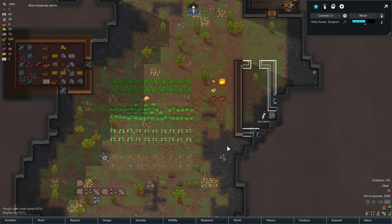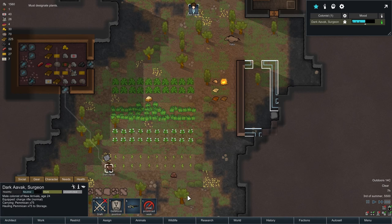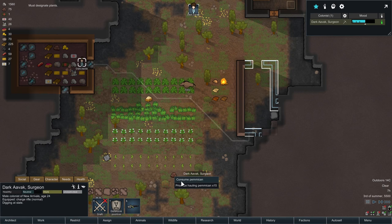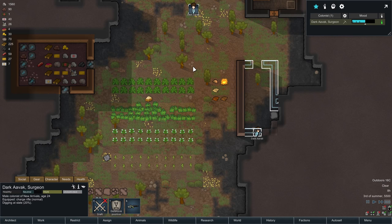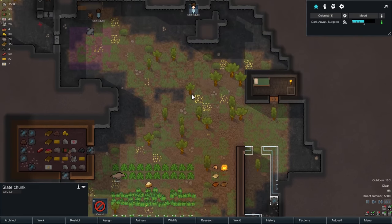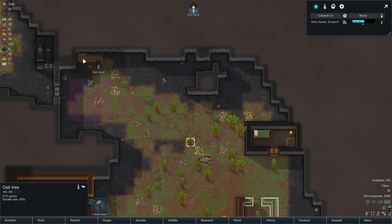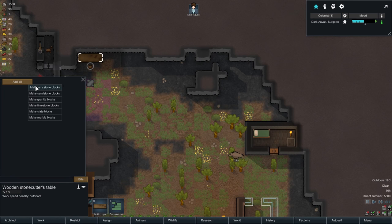Dark Abbot is going to do a little bit of mining — actually, Dark Abbot, could you please bring in the pemmican? It won't rot outright, but it will slowly spoil from being outside, so it will get dirty and so forth. Now we've got our stone cutting table — that's great. Let's set up a bill there. We'd like any kind of stone, do until we have like 250 stone.